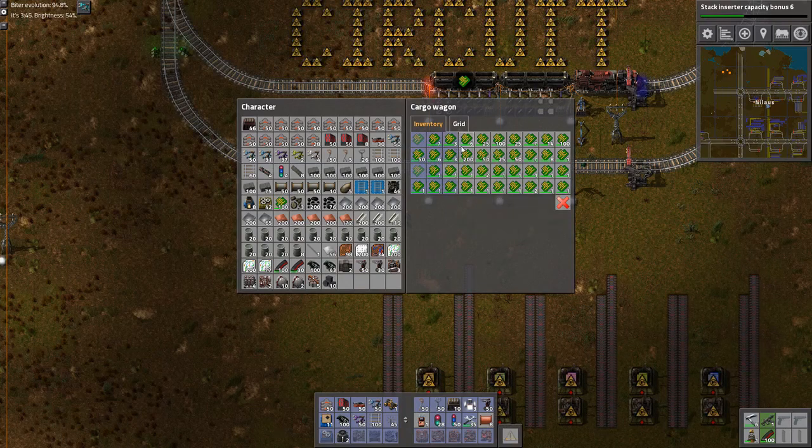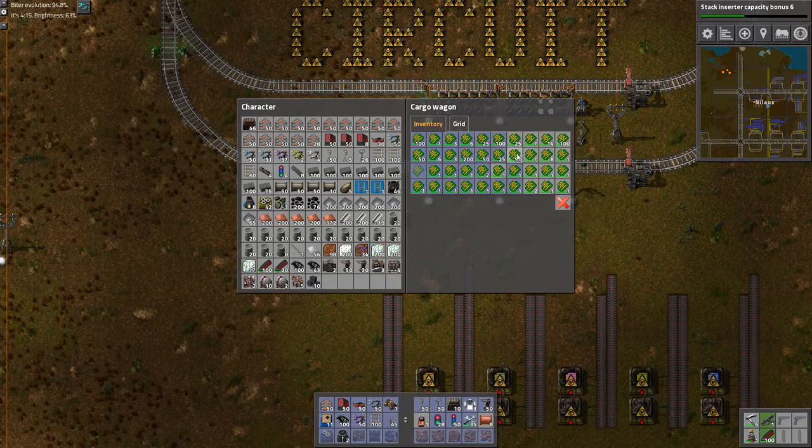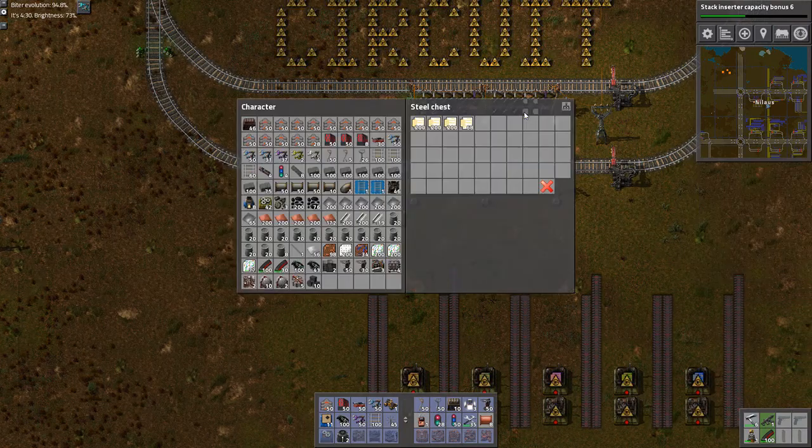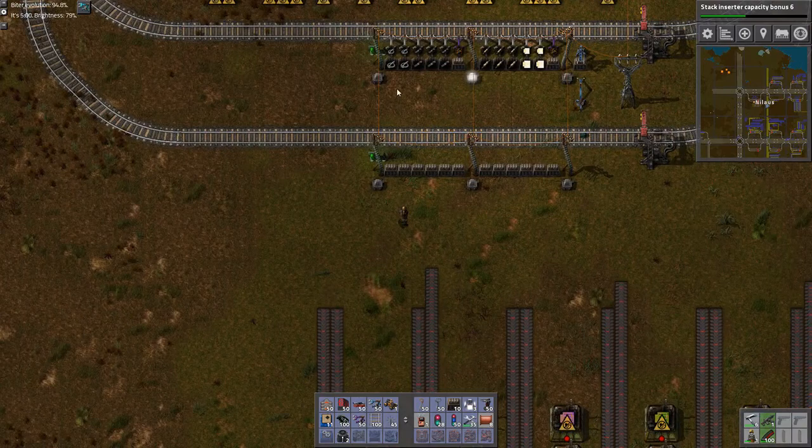Then we'll middle mouse button click all of these. Go back, and luckily we have infinite reach, so this will not be an issue. Now I forgot to check if I actually got something in - I did, a wee bit. So this is going to be really tricky.